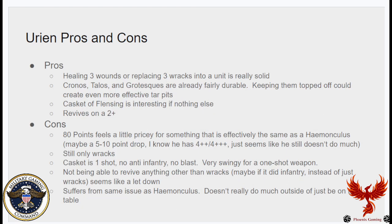For Urien's pros: healing three wounds or replacing three Racks is pretty solid. Chronos, Talos, and Grotesques are our most durable units, so keeping them topped off with wounds makes them even better tar pits. I can think of a few games where having him would have made things sillier — for example, a game against Necrons where I was tar-pitting his unit and we both just sat in the middle of the board for most of the game before he could kill my Talos. With Urien healing the Talos, it would have been even worse for that Necrons player.